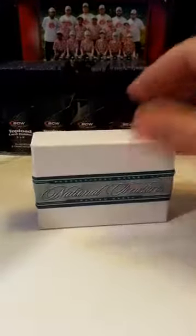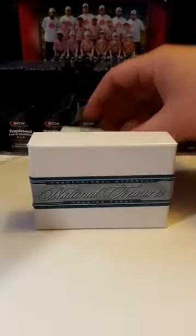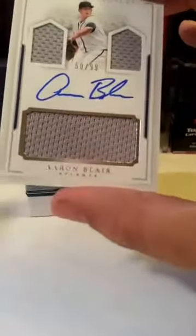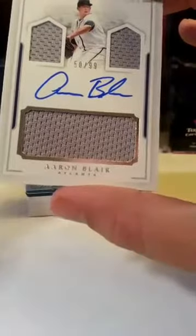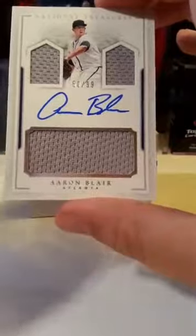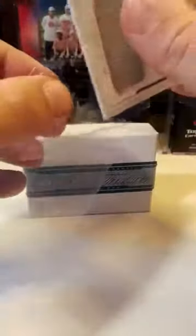Two cards left and then the booklet. Wow, that booklet has 4 different cards attached to it. Next one — Aaron Blair, going to the Atlanta Braves. Three patches on it, on card autograph, number 2 of 99, going to Michael Gogan. Michael — not skunked this time. Michael had told me he's been having some bad luck lately getting skunked, so that should brighten your day up a little bit. Aaron Blair of the Braves.